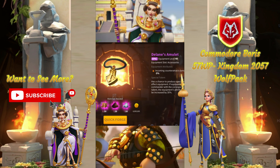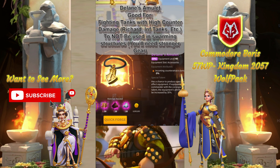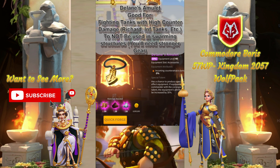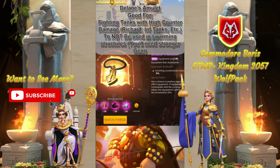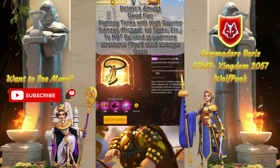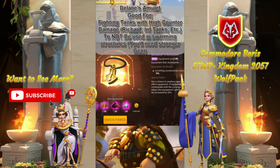Here is what each epic combat accessory is used for. Delane's Amulet is most often used for fighting tanks or general field fighting, where counterattack damage becomes a factor. This is especially early on when you're fighting something like a Richard that has a lot of counterattack damage. Although it would have an application to swarming, it just is not worth it to not have a Legendary in that case, because you should not be swarming if you don't have the proper equipment.